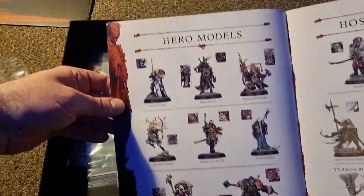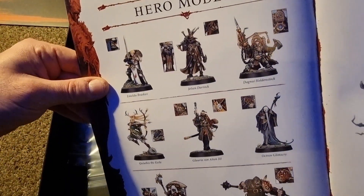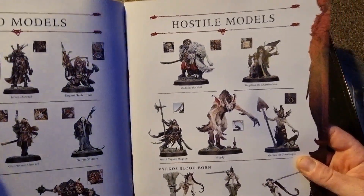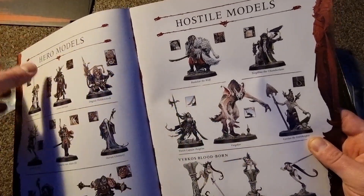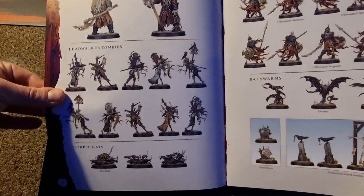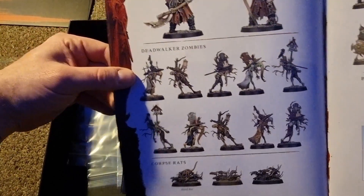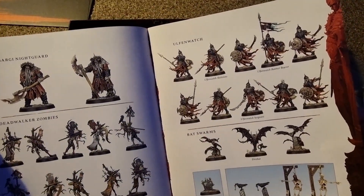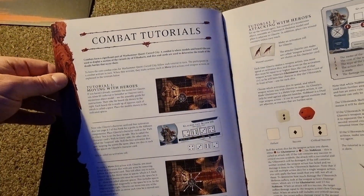Here we can see some of the models in the set. For heroes, you've got some sort of Knights Templar model, and some sort of mage-type figure. For hostile models, there's a big wolf-like werewolf type thing — that's likely what belongs to the large base. And what I was saying about the 20 generic figures — these look like the dead walkers. There are also 'Ulfenwatch' here, which will also have several of the same type of figure. Those night guards look pretty funky, I like them.